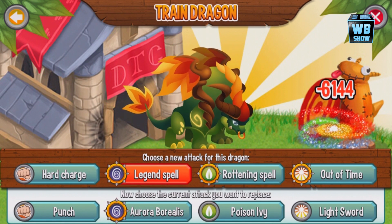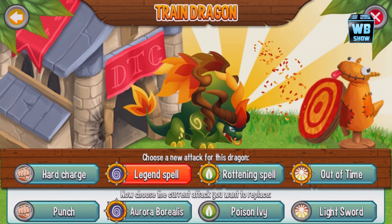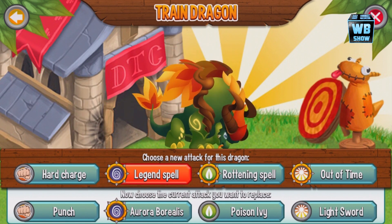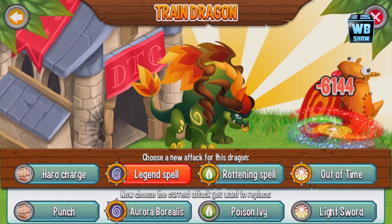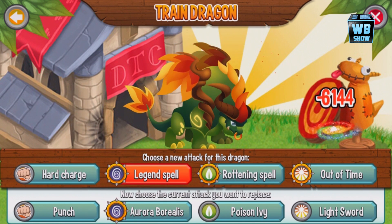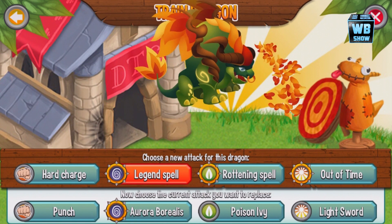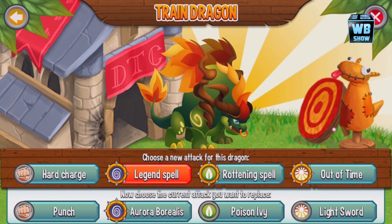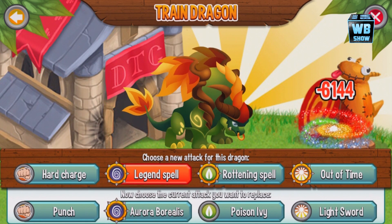It comes with Aurora Borealis, Poison Ivy, and Light Sword. One of the greatest things about Aurora Borealis is usually you have to train it, but coming with it is definitely amazing. Really happy I was able to guess the attack — hopefully you guys did too. That's about it for this video. Give the video a like, and thank you for supporting the video and this WWF initiative. If you haven't gotten this dragon, you can get it through the special event only — you cannot breed it unfortunately. Thank you guys so much for watching. Hopefully I'll see you in the next video on Dragon City.